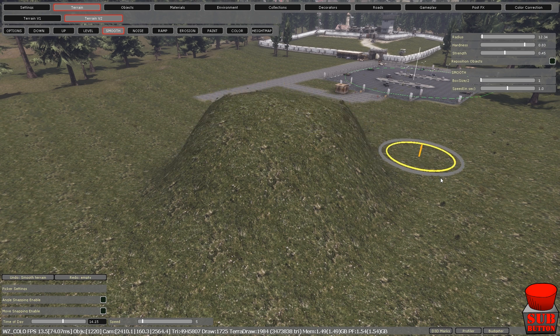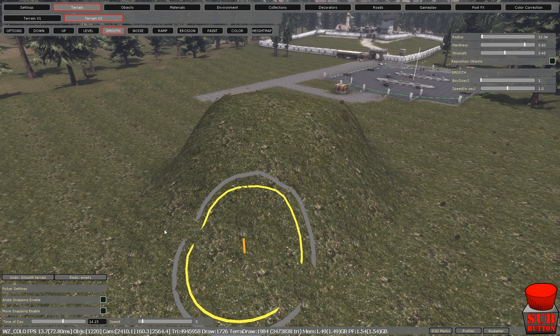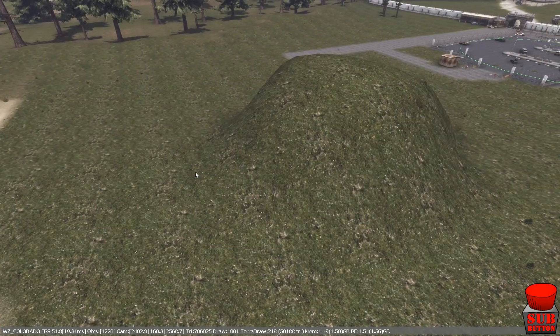Why can't you just perfect an area and then move on to the next area? Why are there still buildings that you can glitch through and rocks that you can get caught in? Okay, that's smoothed off nice and neat.